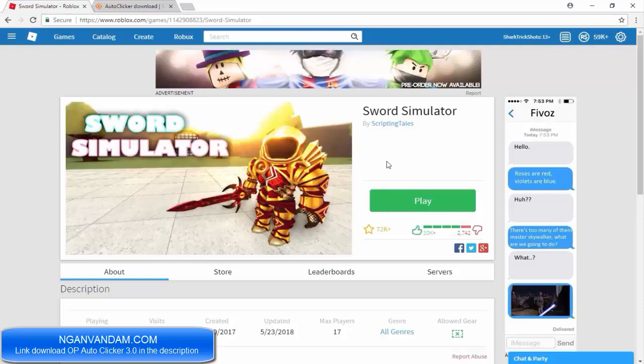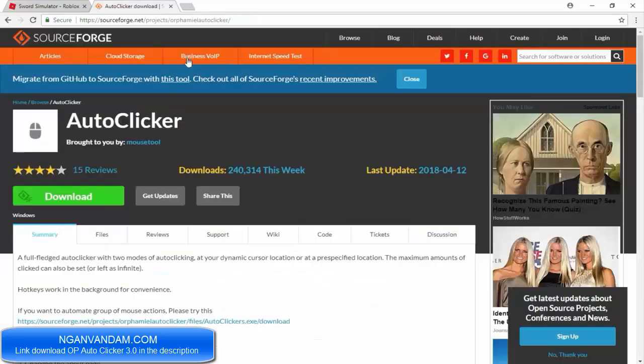I'm kind of lazy — I don't really want to stand there clicking my mouse button constantly. It's kind of boring. I'd rather just have an auto-clicker program do it for me. So if you guys want to get the auto-clicker, I'll be sure to leave a link to it in the description.